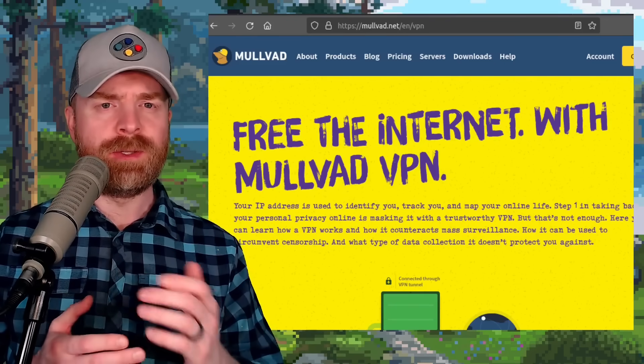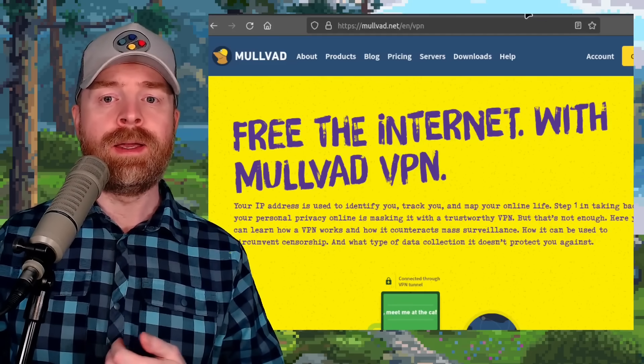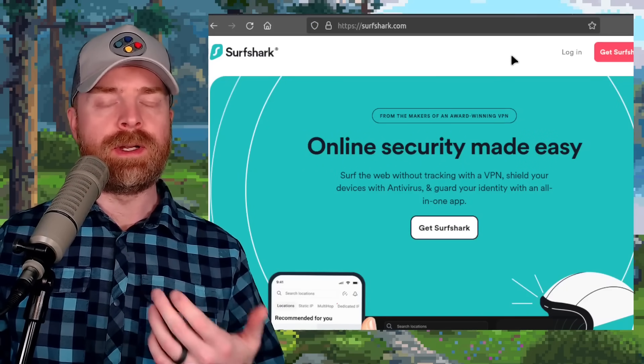To be honest, I have never used Atlas VPN. If you're wondering about my top picks: Mullvad is up there because it's no BS, PIA because they've been proven in court, and Surfshark because it's easy and very inexpensive.